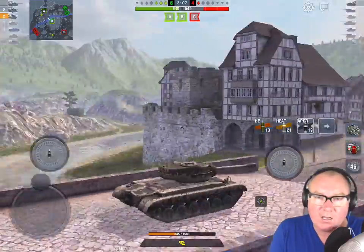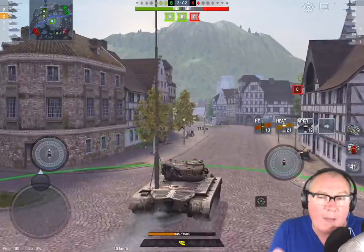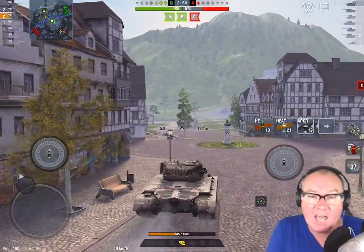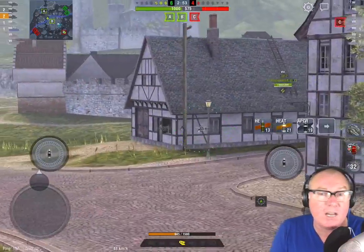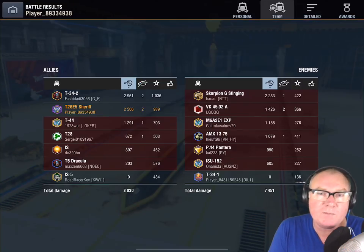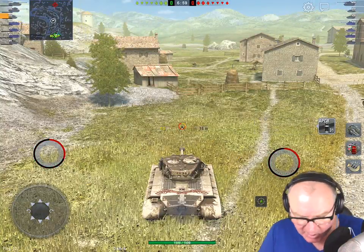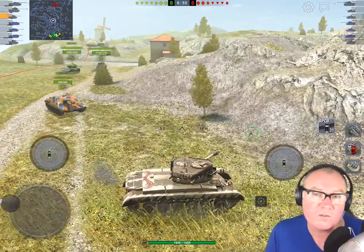What it does well is bully tier 7 mediums. If you can get this heavy to the flank with 1,500 hit points and 2,500 DPM, the turret is essentially unpennable by anything in a Comet or a T-43. You can really put the hurt on. I won a lot of games in this tank. I'll tell you my numbers — they were surprising — because I wasn't even really trying to win.